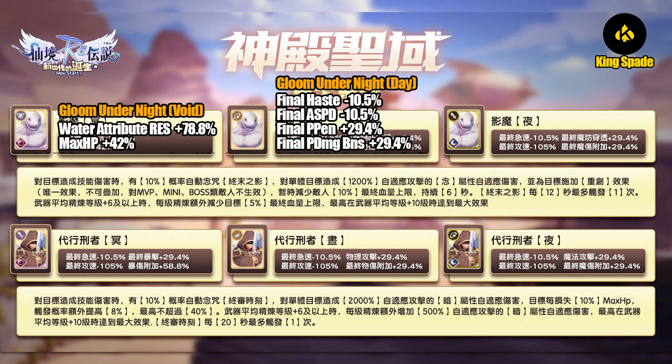Next we have the Day card. It is an accessory card. It decreases haste and attack speed by 10.5 percent, but increases final physical penetration and final physical damage bonus by 29.4 percent — which is not that bad. I'm sure players will have high haste and attack speed at this level, so it's a small penalty for having an extra stat.